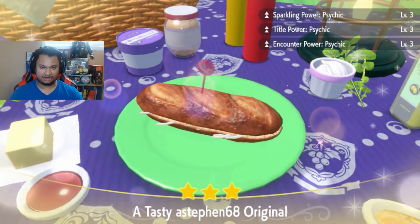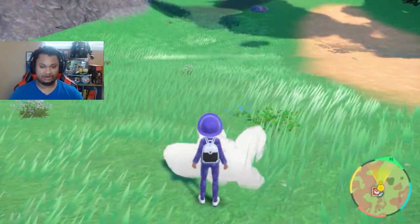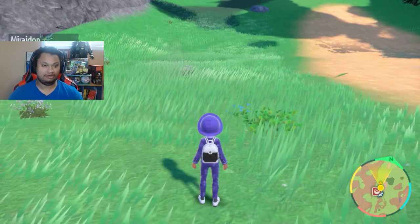And there it is — the sparkling power and encounter power for psychic. Now we're going to go hunt for a shiny and when we get it we will cut back in.